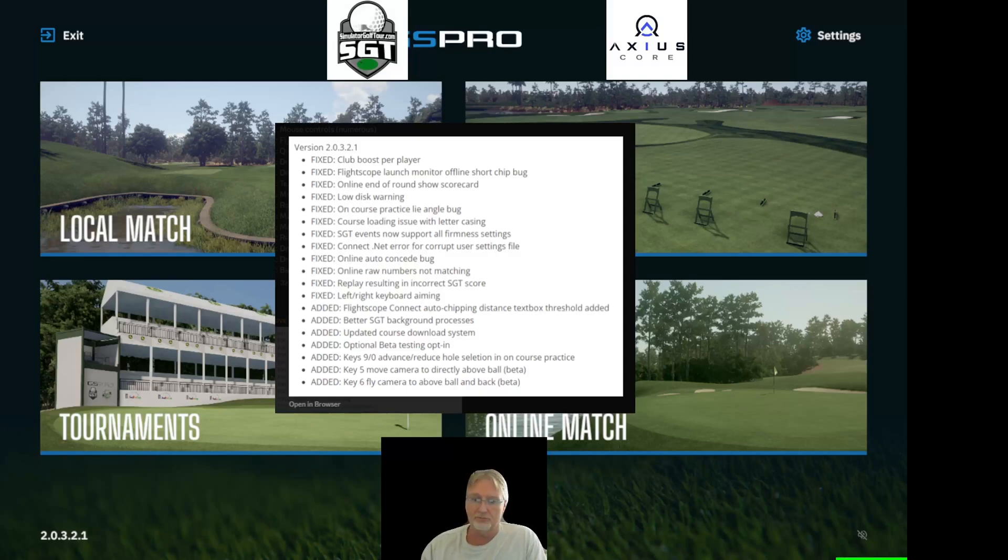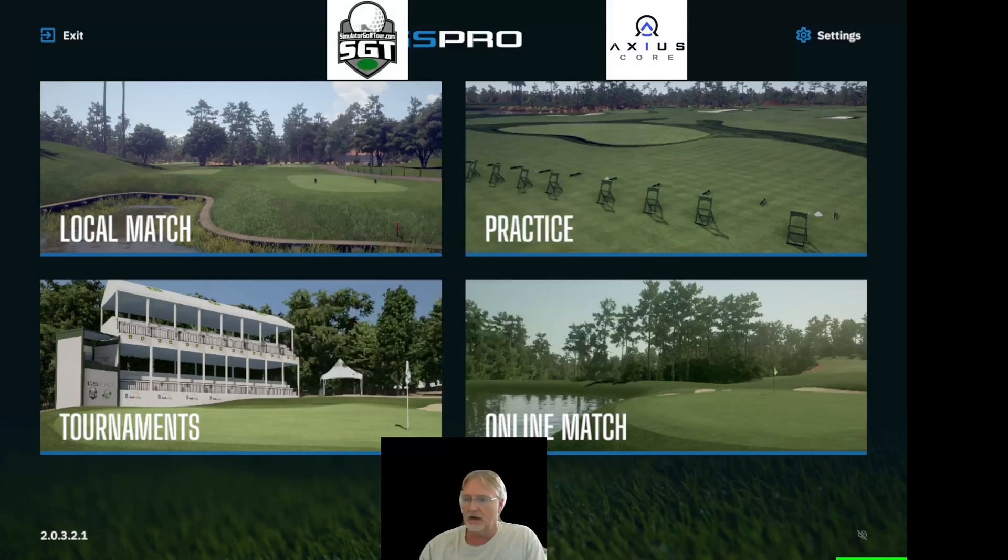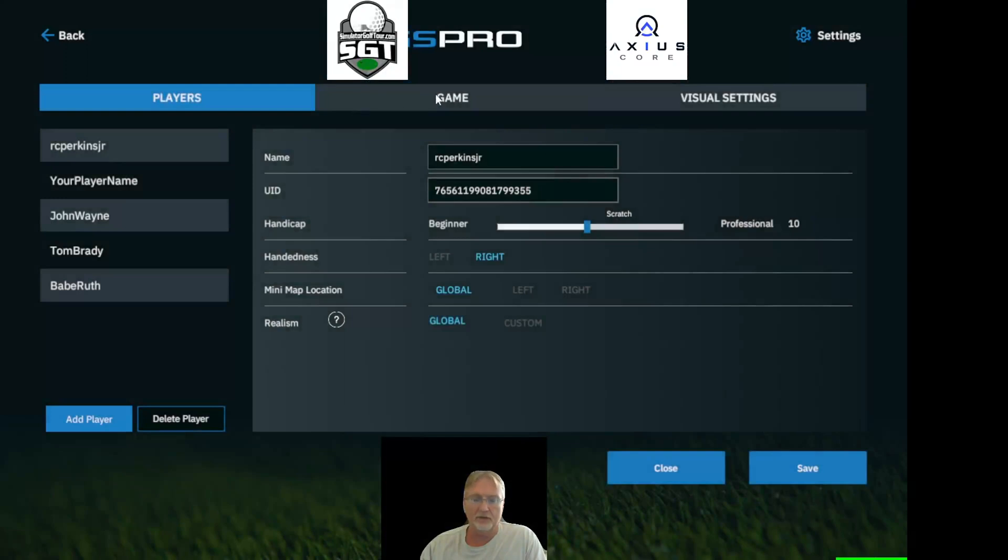If you'd like to opt into the beta testing, head on over to Settings, then Game, and now you're going to see 'Latest Stable' and 'Public Beta.' The latest stable is the current version that has been released and deemed as the productive version of the software. If you want to live on the edge and see what's coming down the pipeline, you're more than welcome to download the public beta.